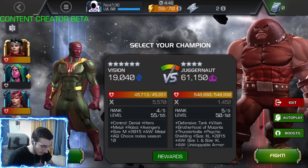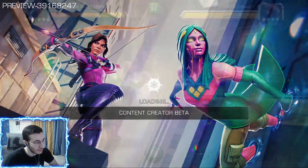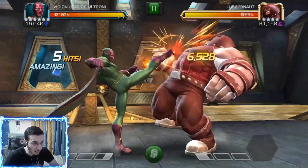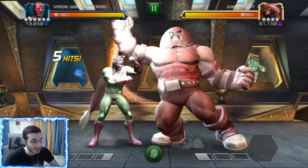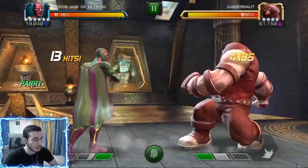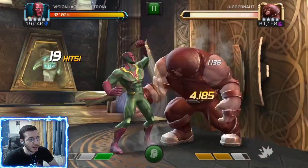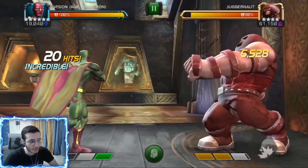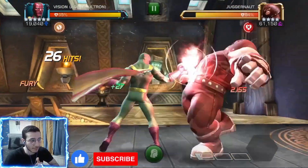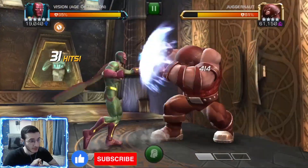Welcome back. Today we have a full synergy team Vision video, especially because of the new synergy with VivVision. Based on that synergy, Vision gains 0.5% attack rating for each percent of VivVision's missing health. I used VivVision for the first few fights and got her down to about 7% health, so she's missing 93% health, which means I'm getting roughly 46-47% attack for Vision.